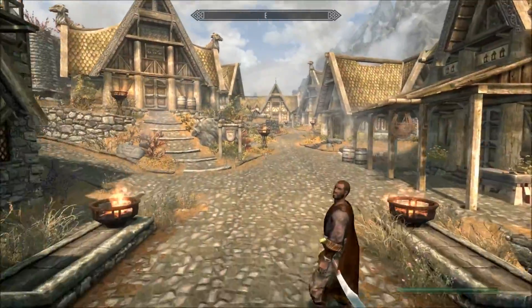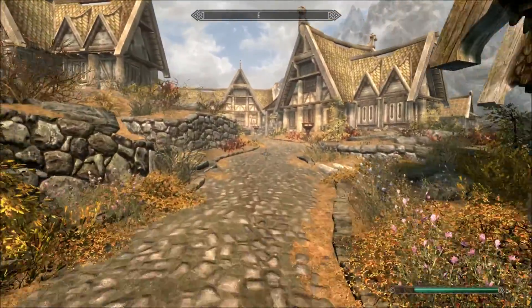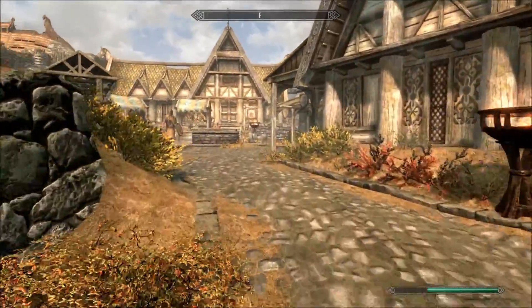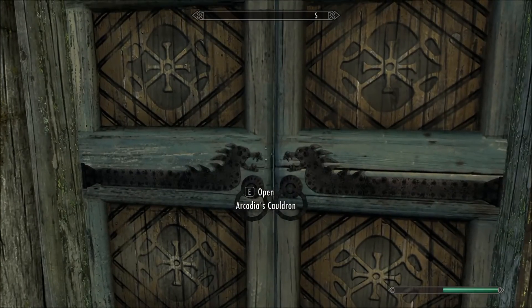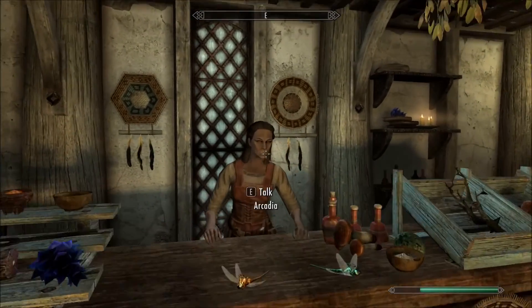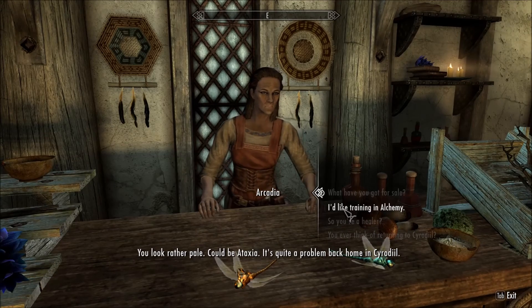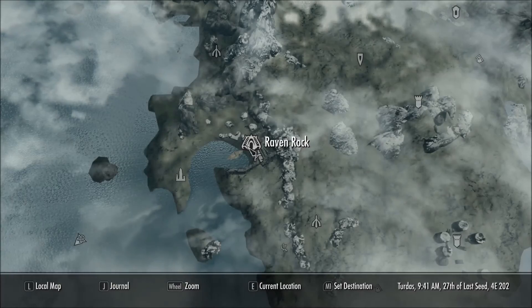Next we're going to Whiterun and Arcadia's Cauldron to talk to Arcadia. She can be found in here — she is the expert trainer, which will get you to level 75.